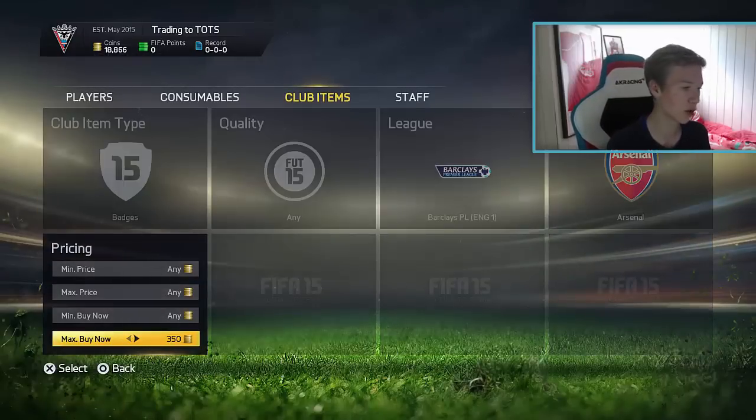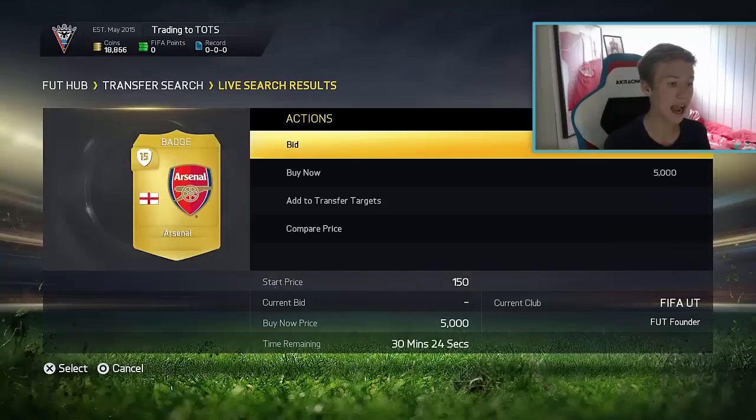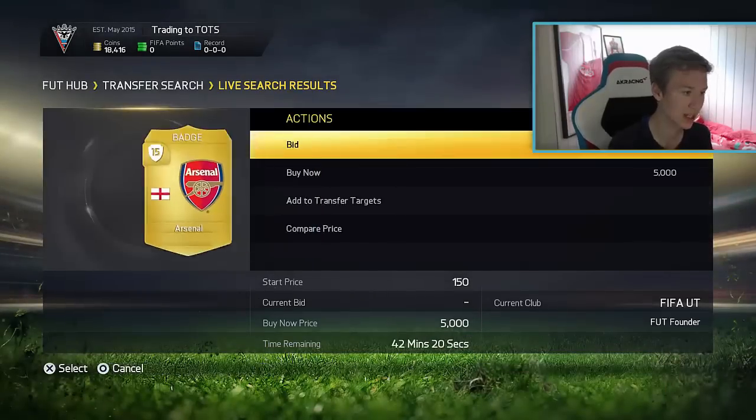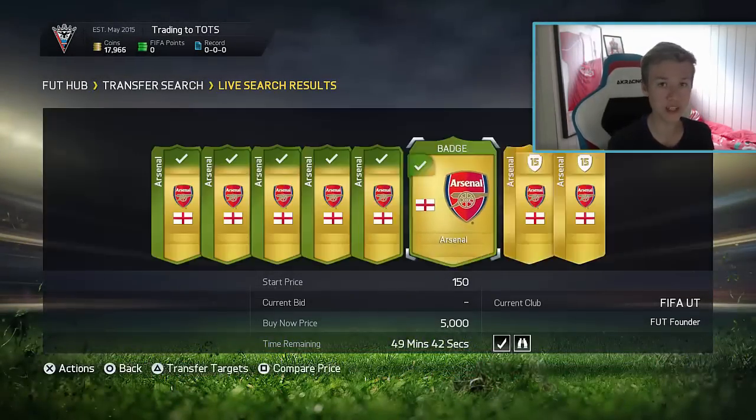If you guys do not wanna wait and keep refreshing, you can pretty much just set the max price to 350 and place a bid. You are gonna win these for 150 — I'm not even kidding. If this doesn't work tonight, try it out in a couple days and it'll work even better. I promise you guys, you'll win these for 150 coins.